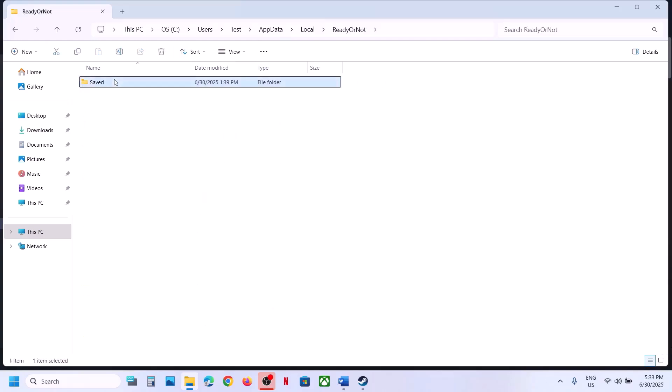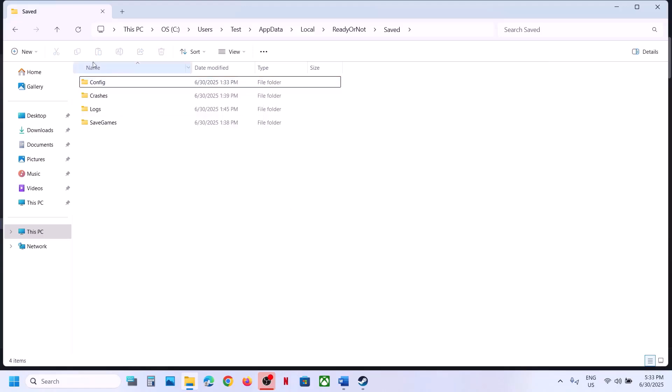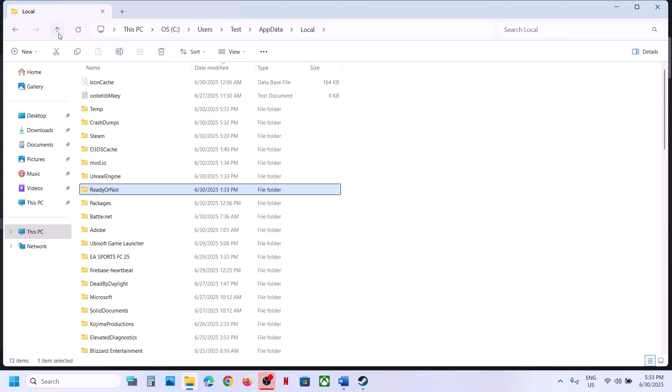Open the AppData folder, open the Local folder, open the Ready or Not folder, and open the Save folder. Here you can see the Config folder — you can rename it or delete it. Once you delete or rename it, launch the game and check. If that does not work, you can also rename the save game files, but when you rename them, all game progress will be lost.